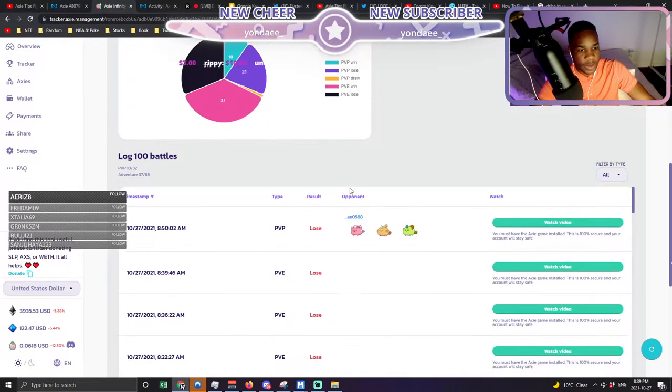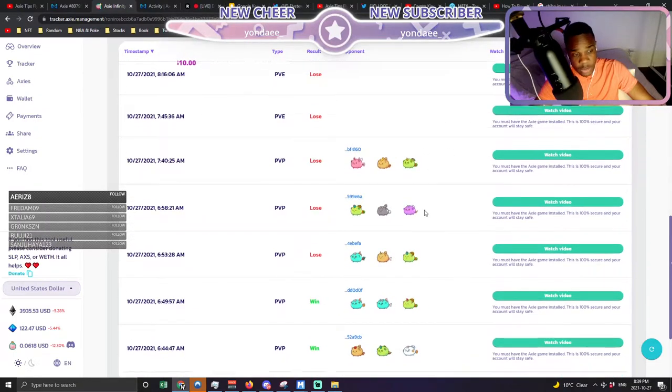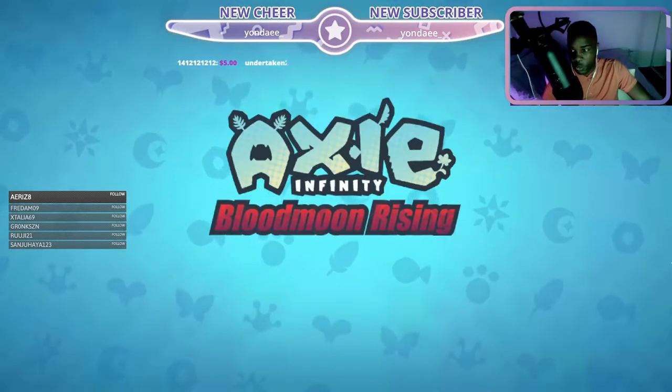Right here we're going to look at a scholar that just started, and we're going to look at two of her games and see what she's doing great and what maybe we can help her out on a bit. The first game we're going to watch is going to be a loss, and we're going to see what happened and if there's anything she could have done to sneak out that win.